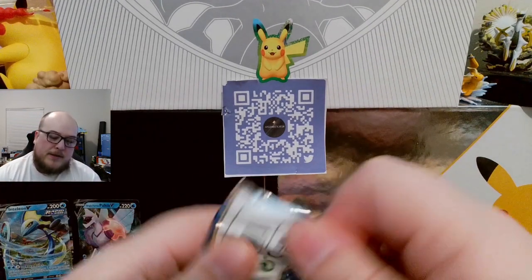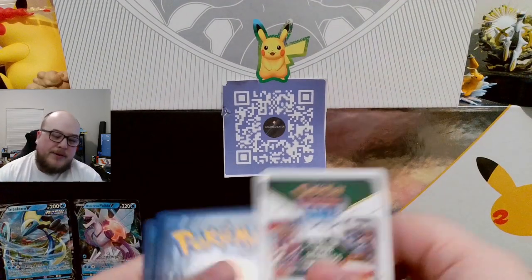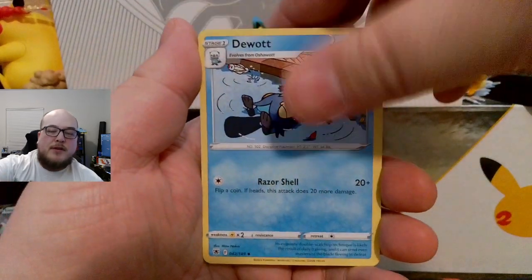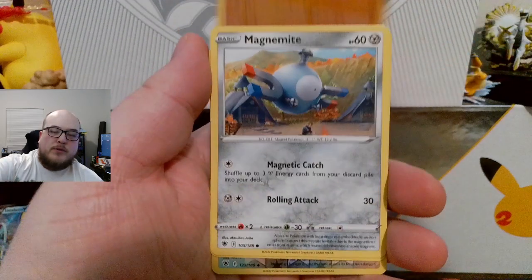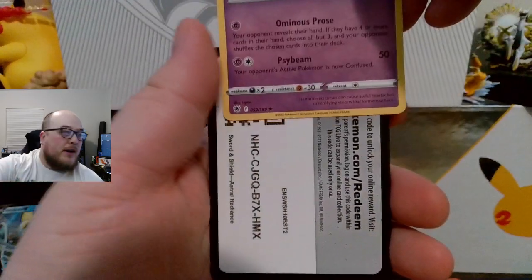I can actually say the Pokemon's names because I can actually read them. Last pack of Astral Radiance and then twelve packs of Silver Tempest — not Lost Origin, I can't believe it. Energy. Super Effective Glasses. Bronzong. Dewott. Psyduck. Drifloon. Sudowoodo. Magnemite. Ralts. Ursaring Reverse. And a Mismagius Non-Holographic.